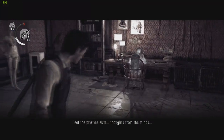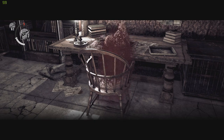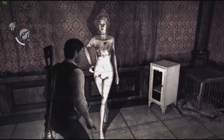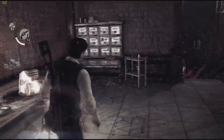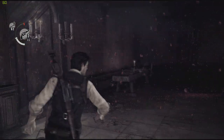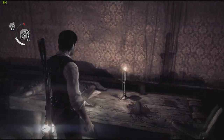Peel pristine skin. Thoughts from the minds. It's a pig! Ruvik? Yeah, Ruben — Ruvik? It is? It's really funny chopping up a pig. You eat pigs anyway, but you don't chop them up like that. Where's Ruvik's brains? His red blood cells are going down that way.